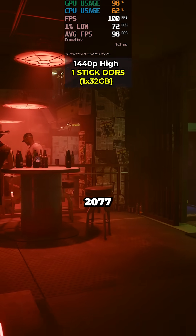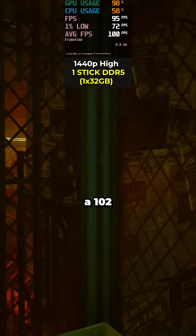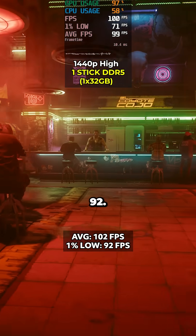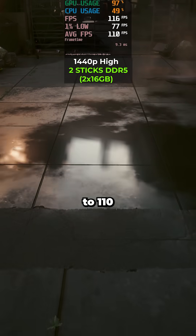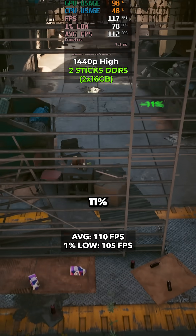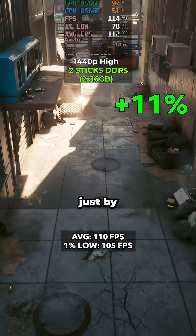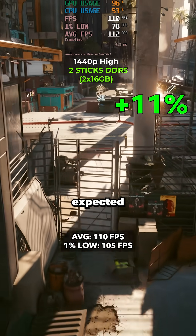Next up, let's look at Cyberpunk 2077. At 1440p high on a single stick, we saw a 102 FPS average and 1% lows of 92. But the moment we swapped to dual channel, we raised those frame averages to 110 FPS with lows of 105 — literally an 11% performance increase just by adding a second stick of RAM. Pretty wild, but also kind of expected results.